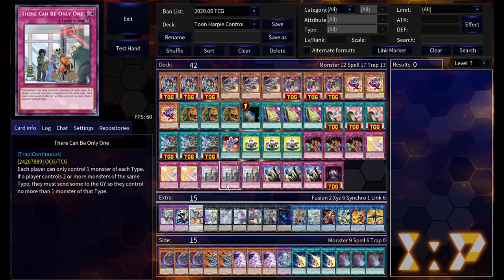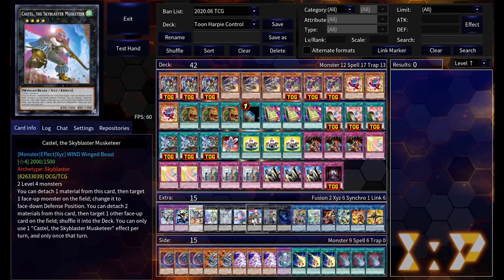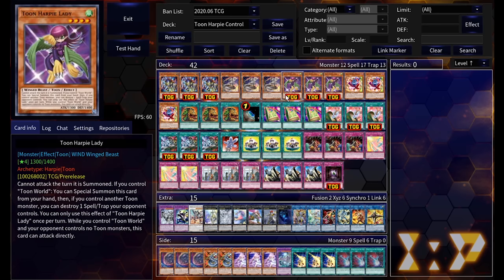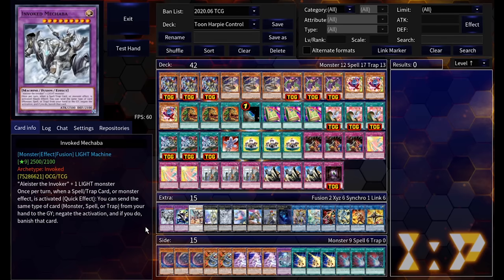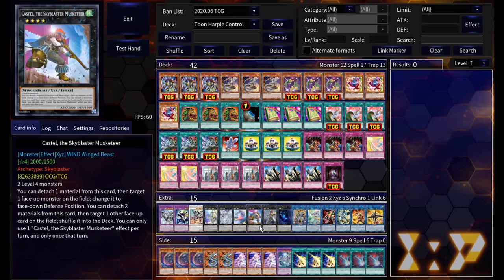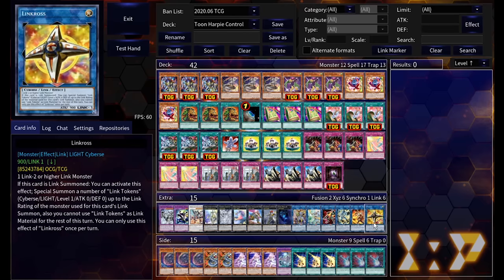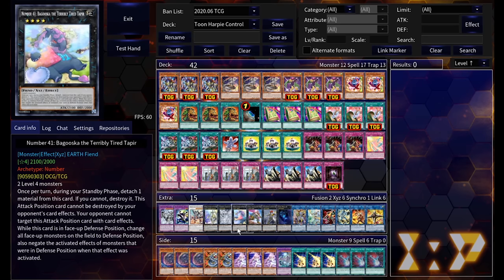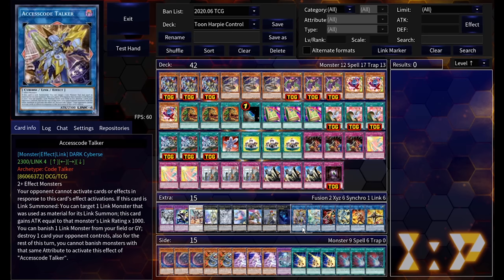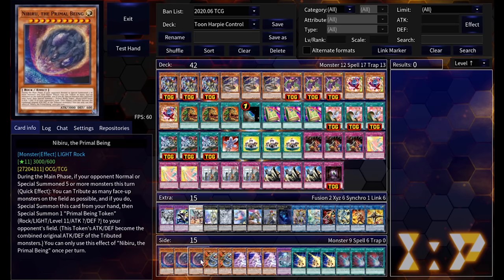Four thousand life points or whatever it's going to cost is quite a bit, but if we don't have protection for our Toon Kingdom we really need Solemn Judgment. Last but not least, There Can Only Be One — because all of our types are all over the place, very rarely does this come back and bite you. The only time it was weird was when I tried to make a Castel but had a Harpy Lady on board. Very rare occurrence, so I wouldn't worry about it too much. Our extra deck is nothing but Cherry or Extravagance targets.